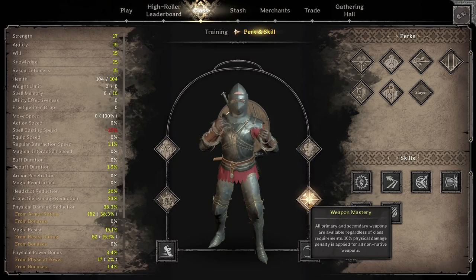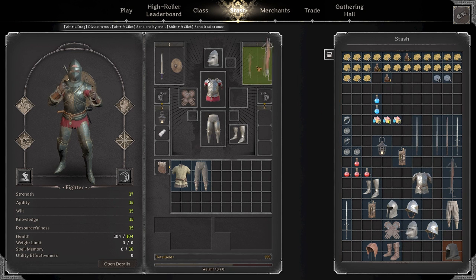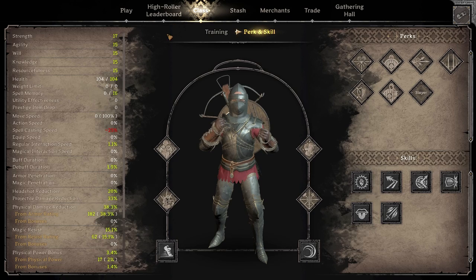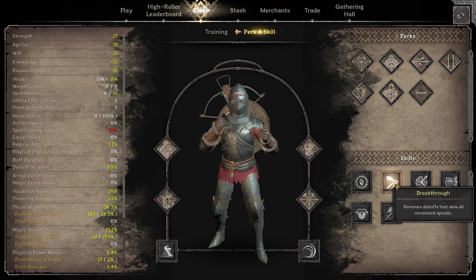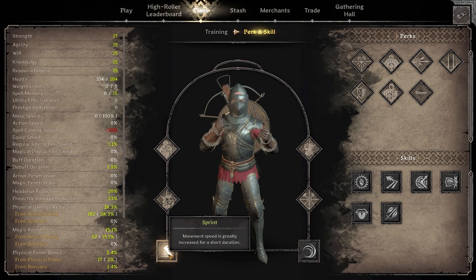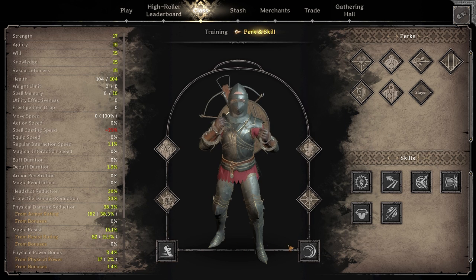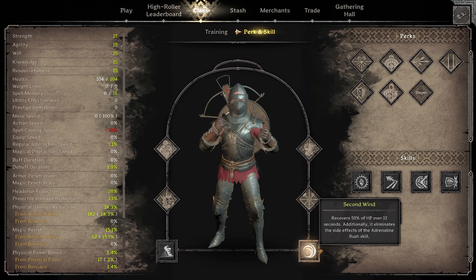The final perk I'd like to take is Weapon Mastery. You can choose whichever one you want, but Weapon Mastery lets you take bows and powers, which can be really useful. For your skills, you're going to take Sprint and Second Wind — there's not really any other options, the rest are kind of niche. Sprint is your 'I'm fast as hell' button, and Second Wind is your oh-shit button — it heals 50% of your health.